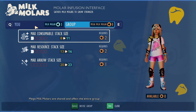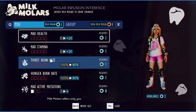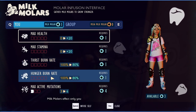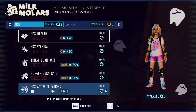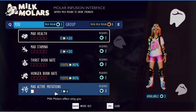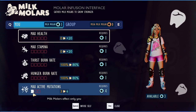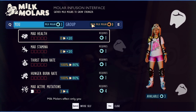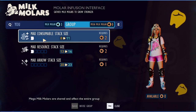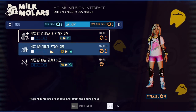On the Milk Molars side, you can choose between increasing your max health, increasing your max stamina, reducing your thirst burn rate, reducing your hunger burn rate, and increasing your max active mutations. In the Hot and Hazy update, they reduced the default number of mutations from three down to two. On the Mega Milk Molars front, you can increase max consumable stack size, max resource stack size, and max arrow stack size.